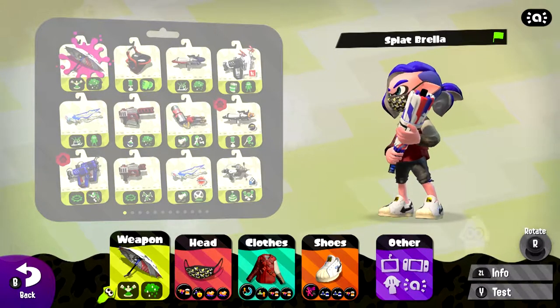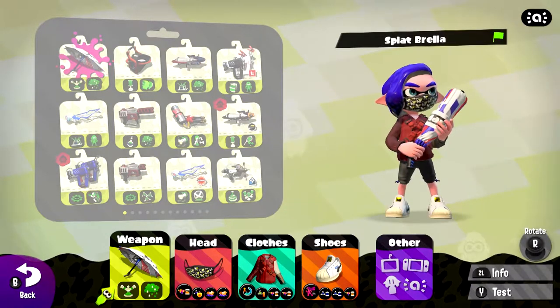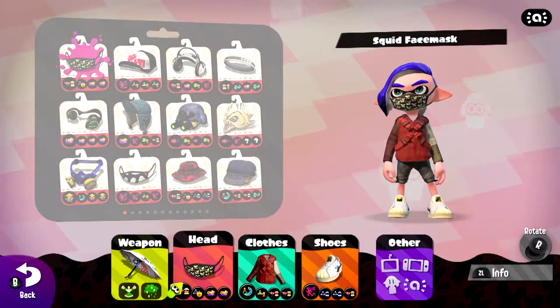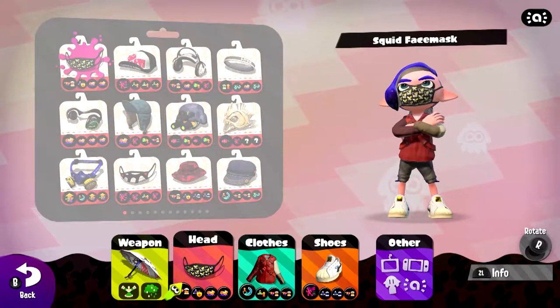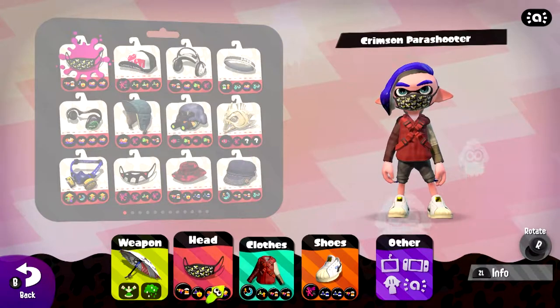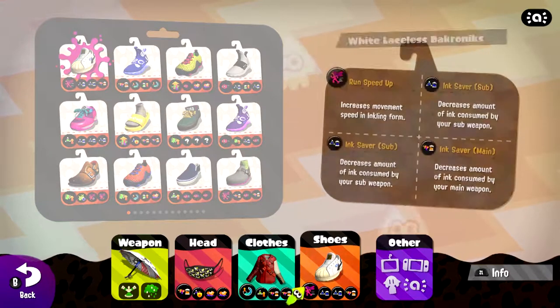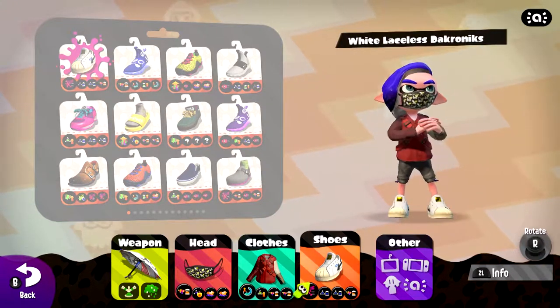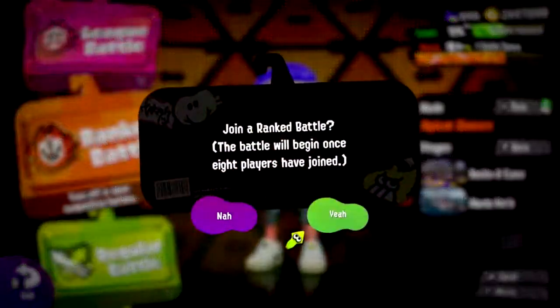Hey everybody, it's Bader Fish, back with some more Splatoon 2. Today's weapon of the day is the Splatbrella. For equipment, I'm going with some Ink Saver Main and Ink Saver Sub because I run out of ink a lot. I'm also going with Ink Resist-up because I find myself getting trapped in ink a lot while strafing around, plus Special Charge-up to deal with that 200-point limit, and some run speed because that's just a nice ability to have on a mobile weapon like the Splatbrella. I'm feeling daring, so we're going to jump into some Splat Zones.